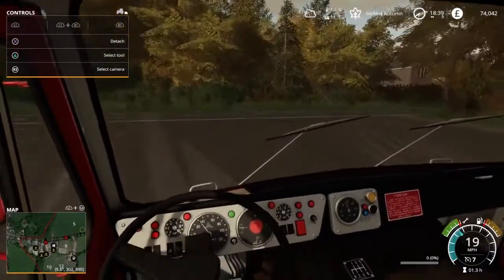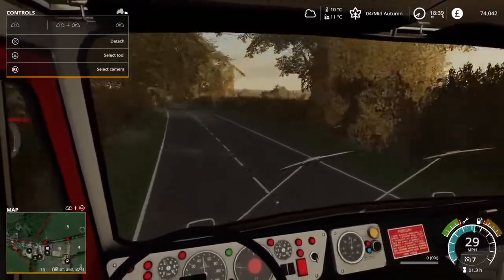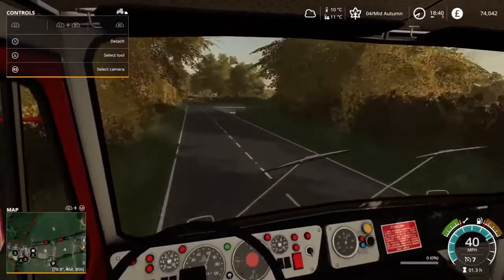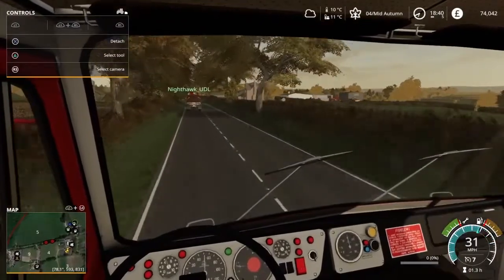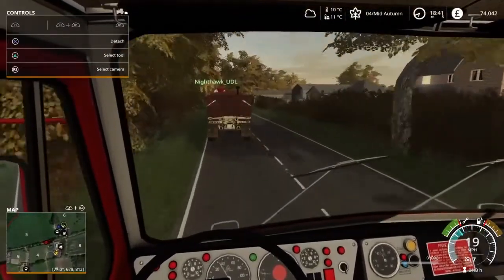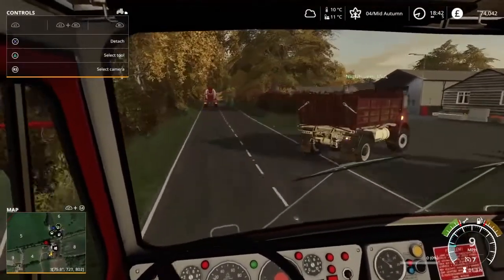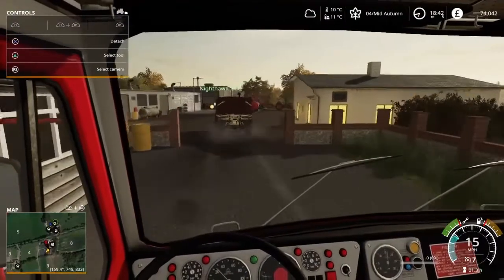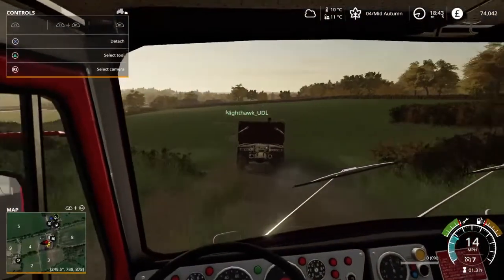The fields desperately need liming, though lime is quite expensive — that's something we're going to have to look at. Our plan is to lease a digestate truck and digestate all the fields before we plant for the new season, which should increase our yield. We have made money — that's the main thing. Nighthawk's got all the equipment ready for another baling contract already — no rest for the wicked.